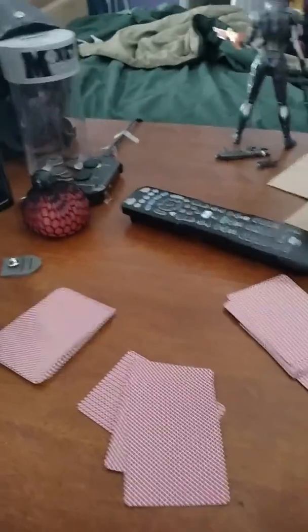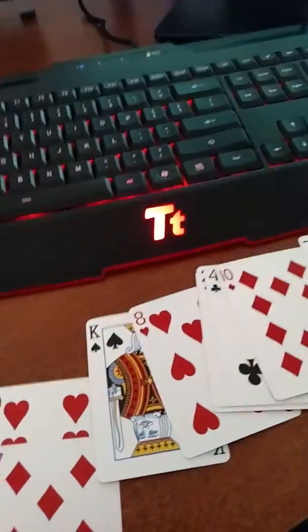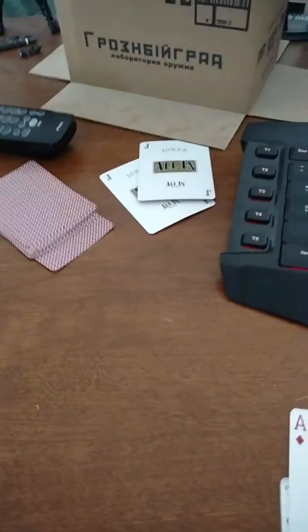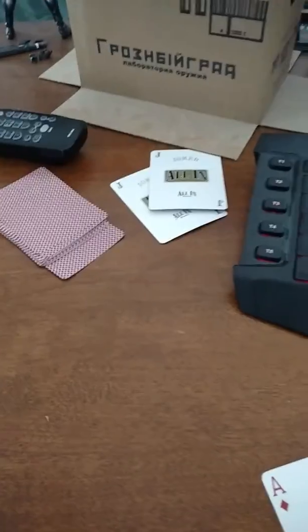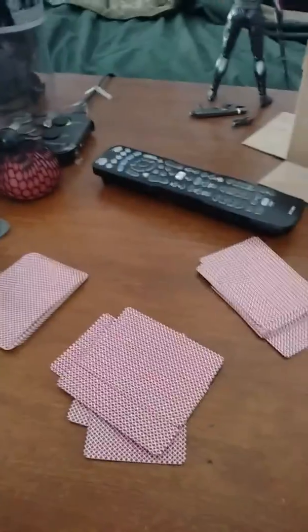Where it comes into play is, say the last card we put down was three, so the next card logically would be four. In my hand, I actually do have a four, but we're going to pretend like I don't. So say I don't have a four but I need to get rid of my cards — I could say I put down two fours and get rid of them.